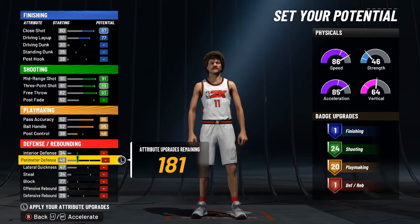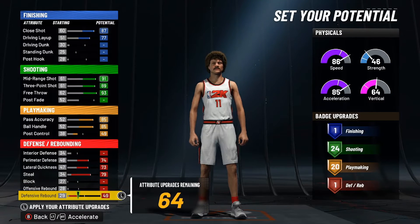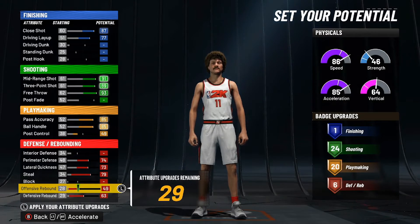Moving on down to the defense and rebounding, we have 181 attributes left. We're gonna max out the perimeter, max out the lateral, max out the steal, max out our defensive rebound, and then take our offense up until we get six defensive and rebounding badges, which is sitting at a 49.